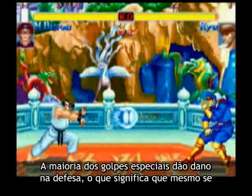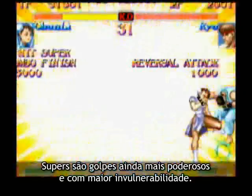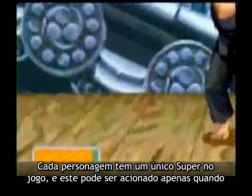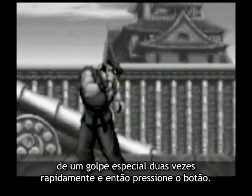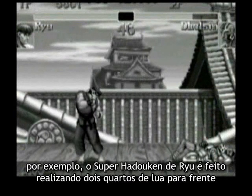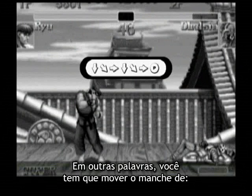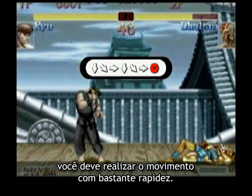Most special moves do block damage also — that means that even if the opponent successfully blocks, he'll still take a little bit of damage. Super moves are even more powerful moves with even better invulnerability. Each character has only one super move in this game, and it can only be performed when the super meter is full. Super moves usually require you to input the motion of a special move two times very quickly and then press a button. For example, Ryu's super fireball is performed by doing two quarter circle motions with the joystick: move the stick from down to down-forward, forward, then down again, down-forward, forward, and then press punch. You'll have to do the motion very quickly.